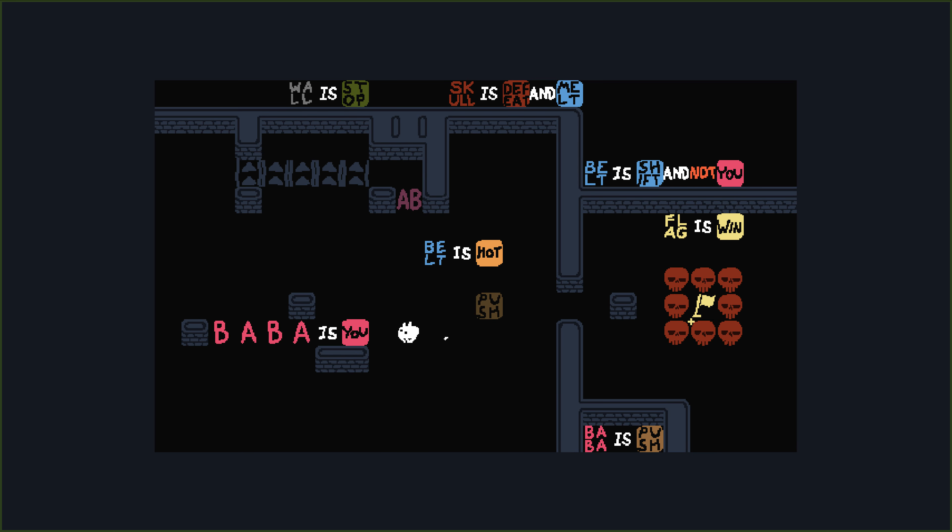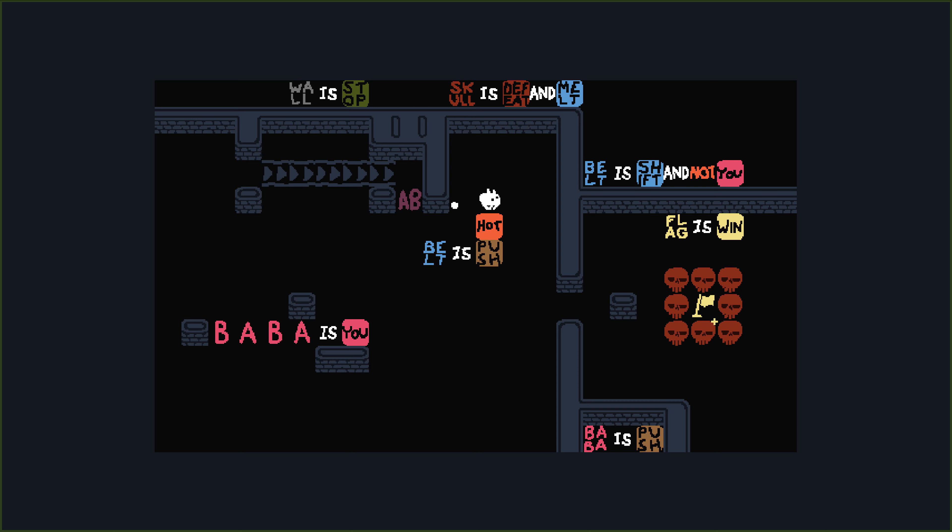The usual way to solve this puzzle is to make use of the five belts up there. I'm going to briefly demonstrate the usual way - it is still not easy. Belt is Hot - instead we do Belt is Push, push it in by one level so they all align. Then remove Push so we can go in and extract AB. We need that, and then we're ready to make it Push again so we can extract all five belts.